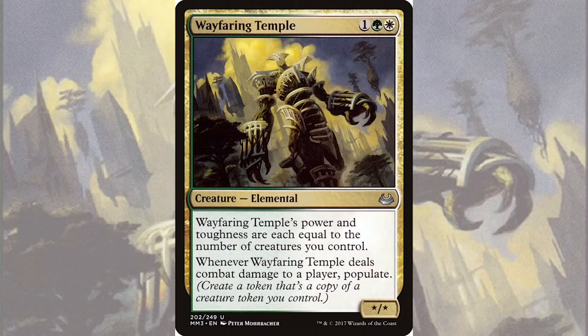Wayfaring Temple is an XX elemental for one green-white. Its power and toughness are each equal to the number of creatures you control, and whenever it deals combat damage to a player, Populate. This commander takes us in a very specific direction, but it is very powerful within that.